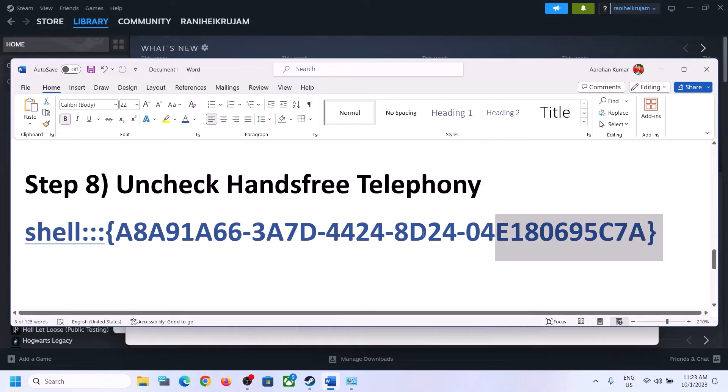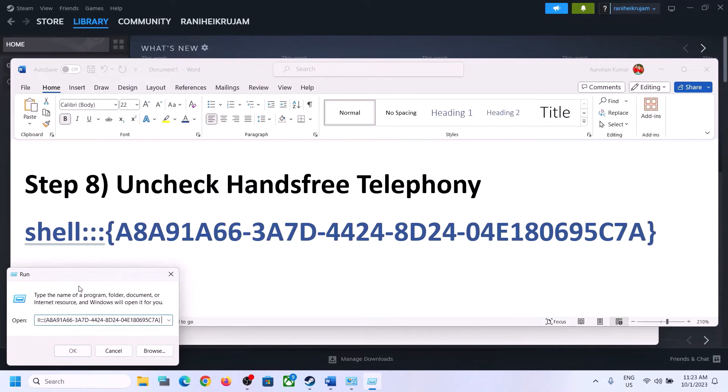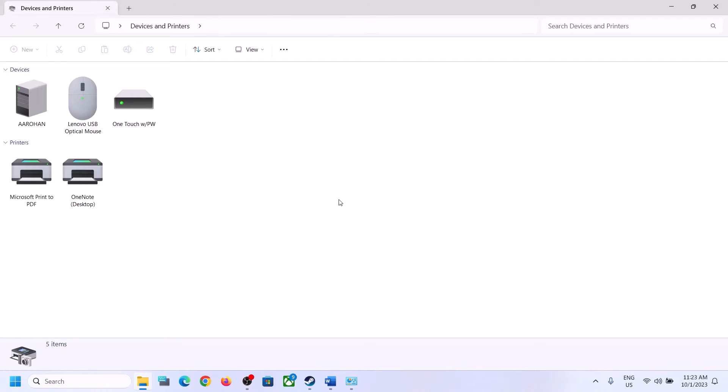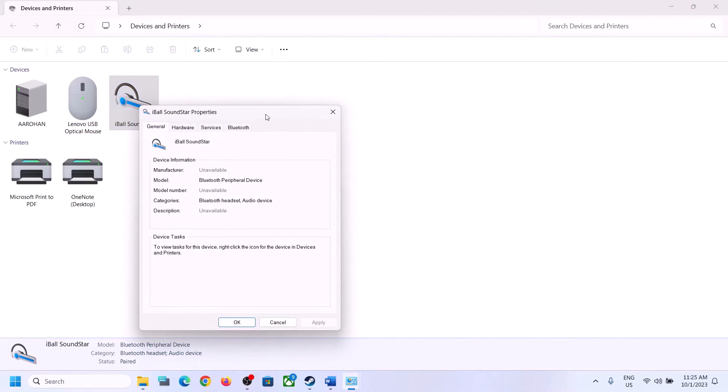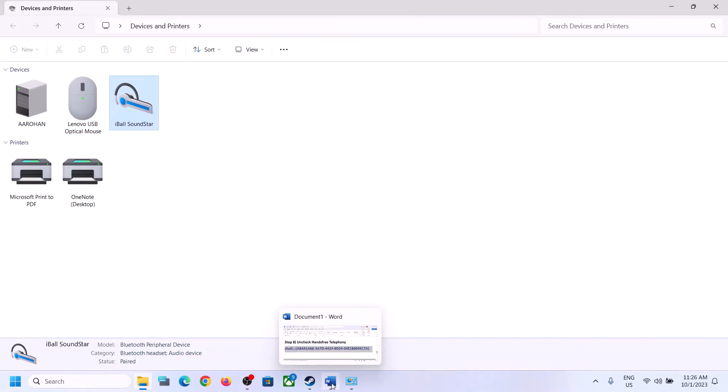The next step is to uncheck Hands-Free Telephony. Copy the command provided in the video description, then type 'run' in the Windows search box and open Run. Paste the command and click OK. Select your speaker in the window that opens, right-click on it, click Properties, and go to the Services tab. Uncheck the 'Hands-Free Telephony' box, click Apply, click OK, then launch the game and check.